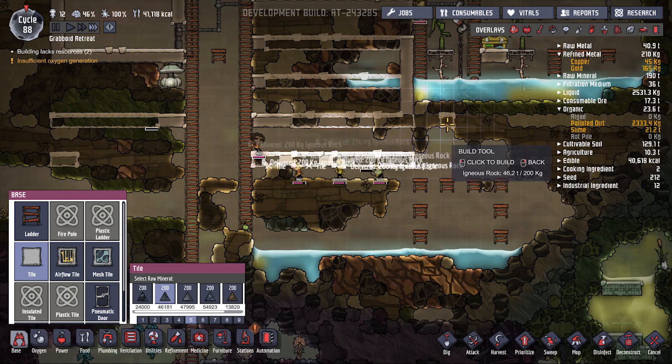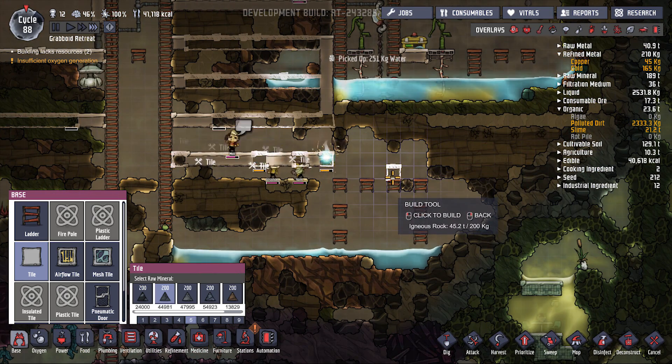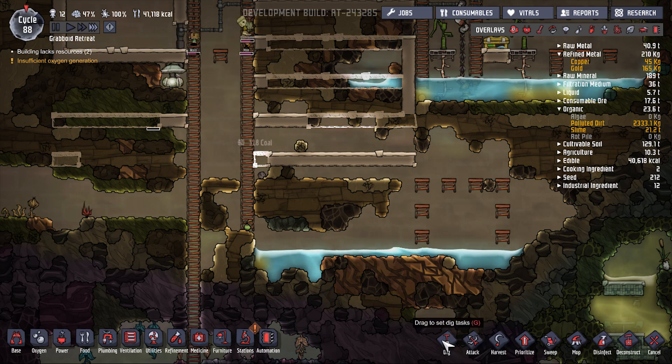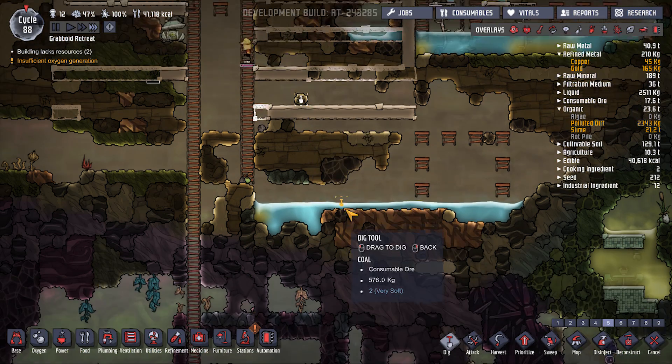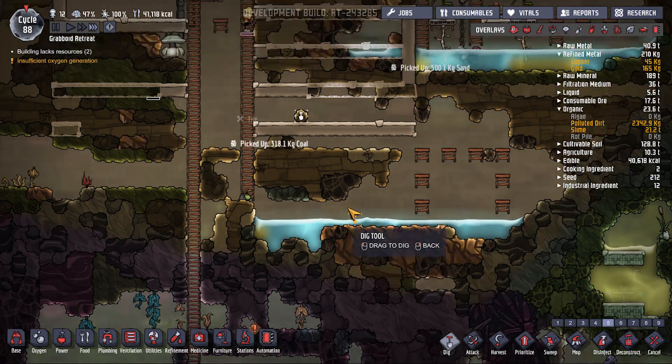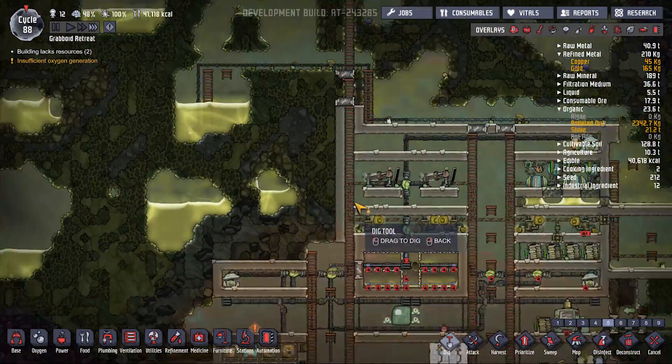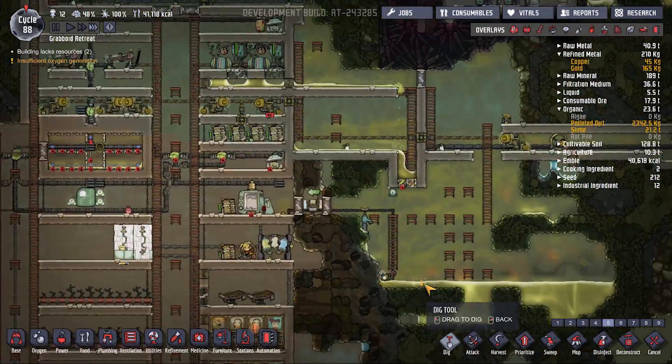One, two, three, four — yep, that is a little too high for them to build from this level. Dig that out. How's this water draining? Actually quite quickly.